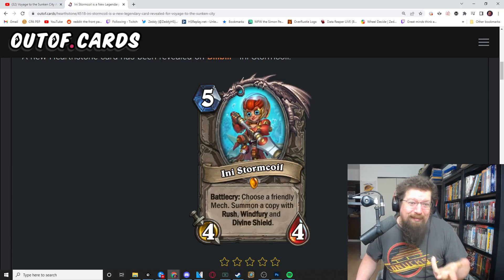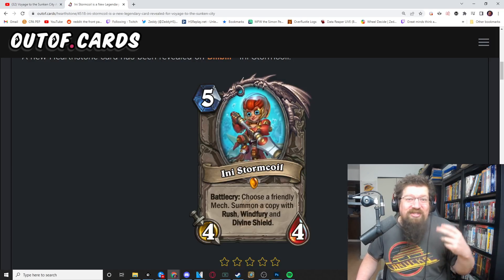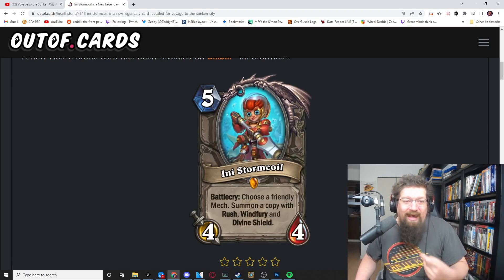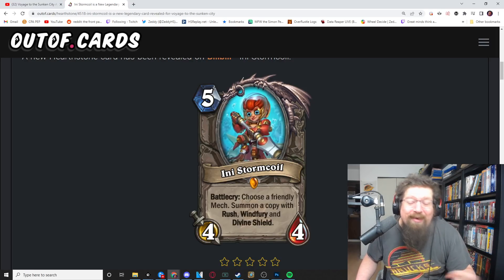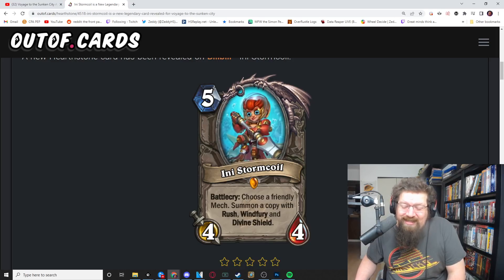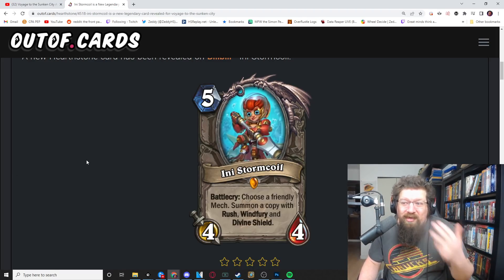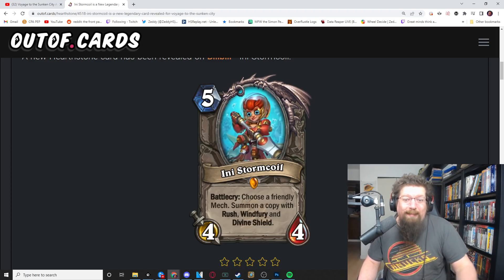I think five mana is too slow, I really do — it doesn't give charge or anything like that. In wild you'll have mech hunter with Metal Tooth Leaper and Darkmoon Tonk if you want to go that route. I'll give it a two out of five in wild, but prove me wrong. I don't think there's any mech with charge in wild. It's a very solid, very good mech legendary — but if you're hoping to use it in any other deck, you're kind of left hopeless. Really good in mech decks though, and there are ten classes that can utilize it, so one of them will find a home for it.